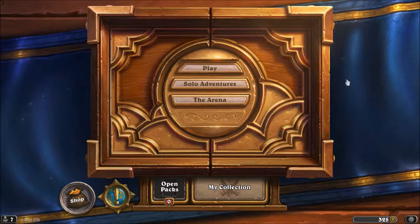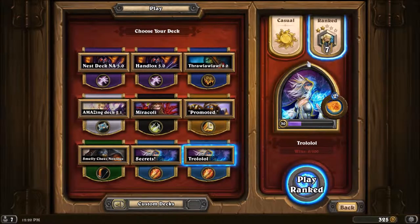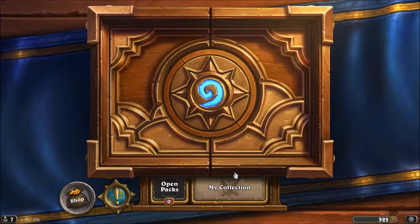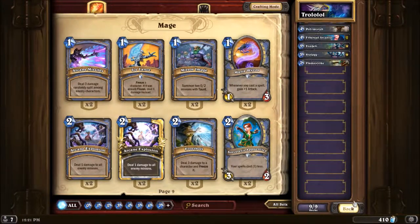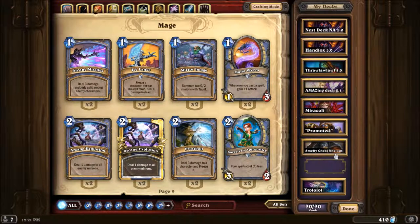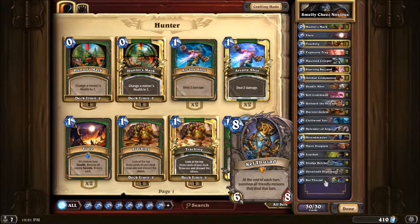Welcome back to some Hearthstone. This season we have 10 days left, we're only at rank 7, and we're gonna try to get as close to legend as possible — if not legend, maybe rank two or one. This is the deck we're gonna be using for a few games. It's Noxious's hunter with some modifications.